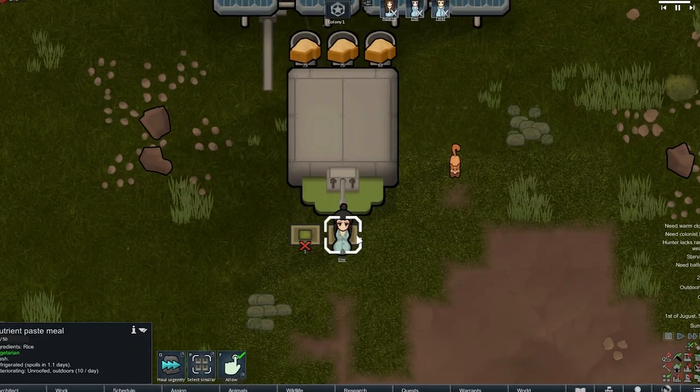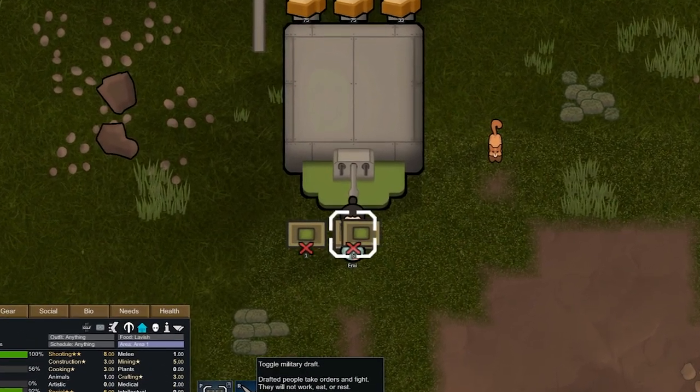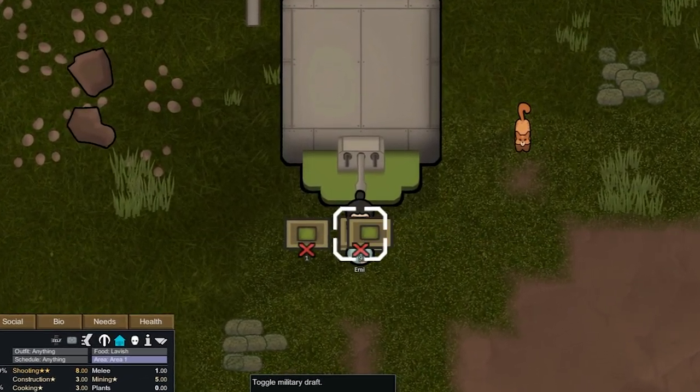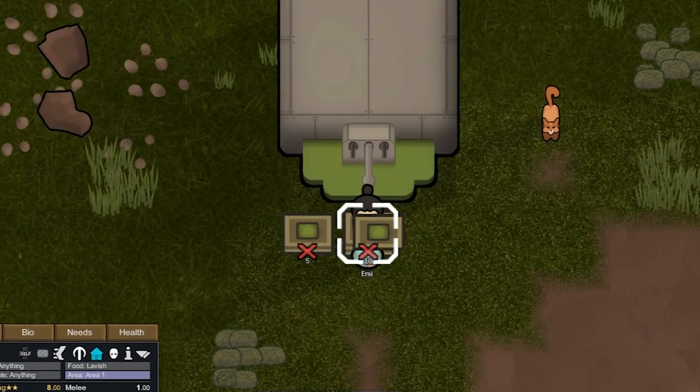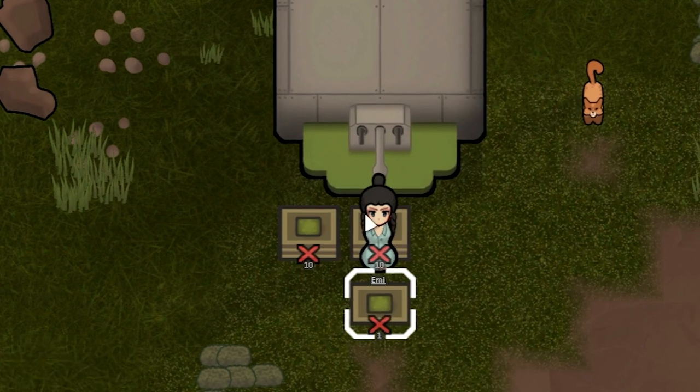You can also use a dispenser to mass produce meals for storage in case power runs out. You can do this by drafting a hungry colonist to make them drop a meal every time they use the dispenser, by forbidding the meals so they don't pick them back up, and simply spamming the draft button over and over again with the game paused to produce all the meals you need.